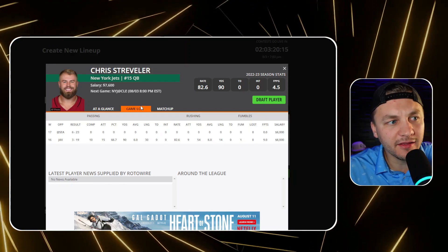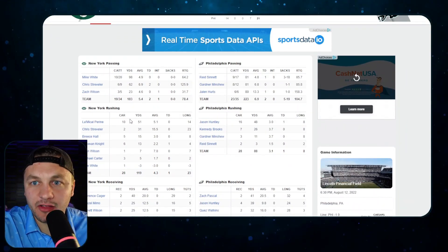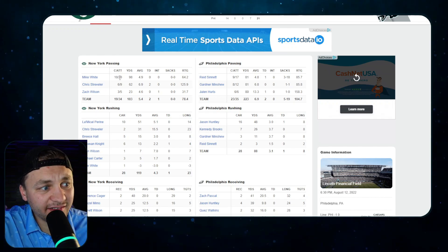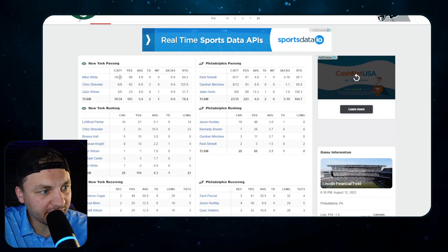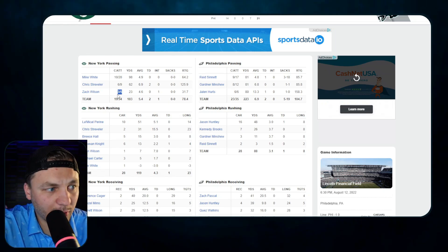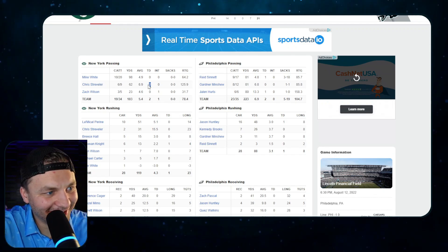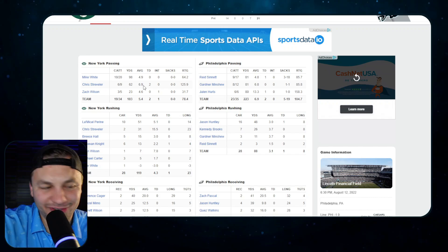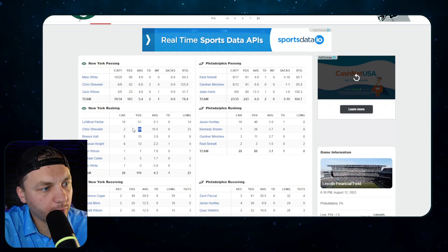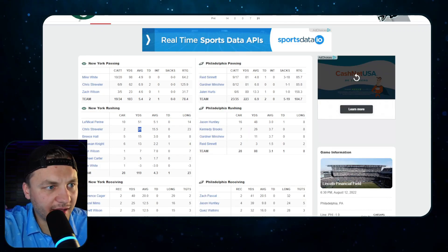Looking at game logs from last year, we saw a decent amount of passing attempts from Mike White, who was the second-string quarterback — that's kind of what I think we'll see from Zach Wilson. I remember getting lucky with two touchdowns from Striebler last year because he was getting a lot of hype out of camp; he's a good rusher. That rushing upside is really what you'd be playing for, with about 34 passing attempts in that game.